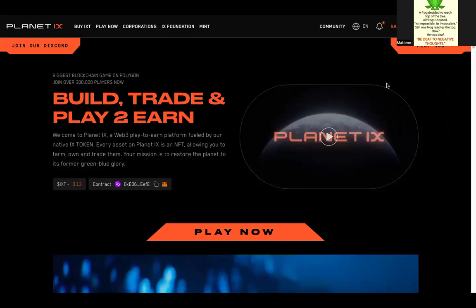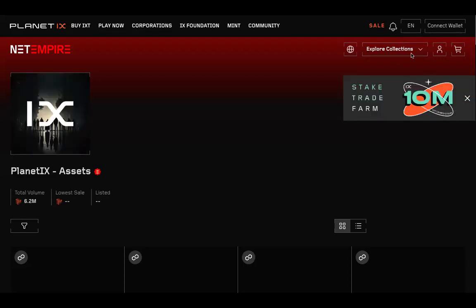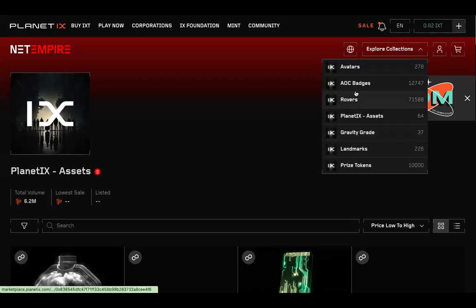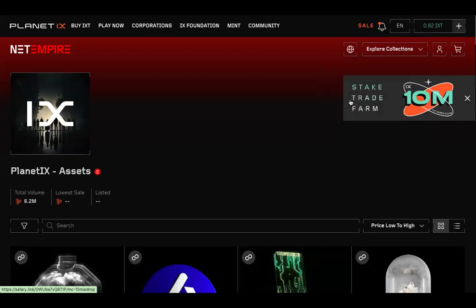Once you're on Trade Asset, it will load. You'll see it says 'Explore Collections' — so you click on Explore Collections. Then you click on Rovers. The same process applies even if you want to buy avatar packs, Agent of Change, or other Planet X assets like Gravity Craze packs or landmarks.